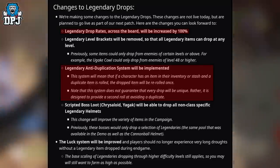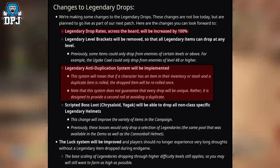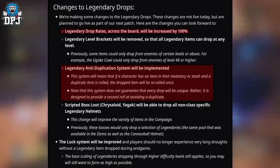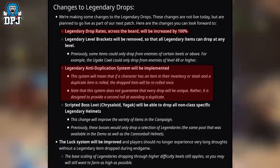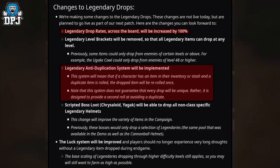The patch states: this system will mean that if a character has an item in their inventory or stash and a duplicate item is rolled, the item will be rolled once more. Note that this system does not guarantee that every drop will be unique; rather it is designed to provide a second roll at avoiding a duplicate. So basically, let's say you have a Death Shield on your character — either you're using it, it's in your inventory, or even your stash.